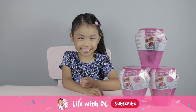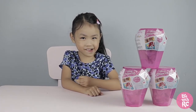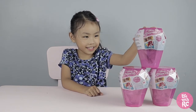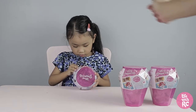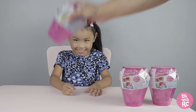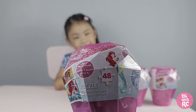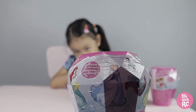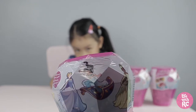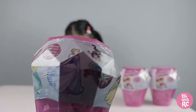Yes! Let's open the princess puzzles and put them together. Okay, let's open the first one. As you can see, there's 48 pieces. There's Ariel, there's Cinderella, Jasmine and the magic carpet, and Tiana. I think these are the four that you can collect.